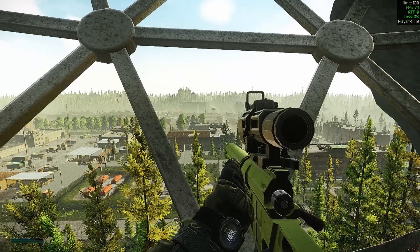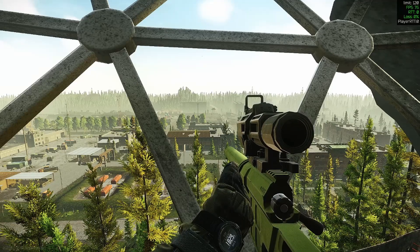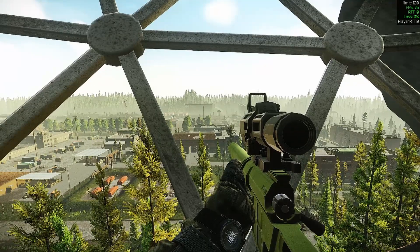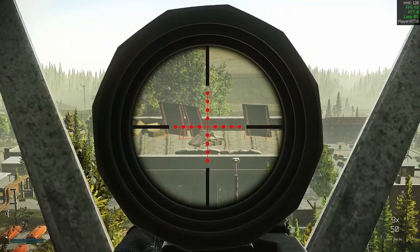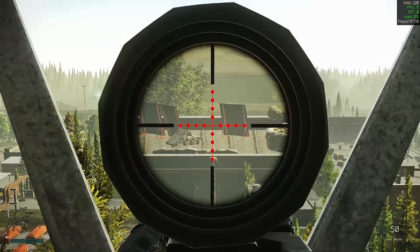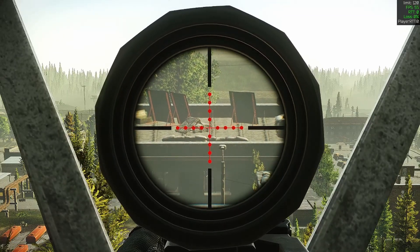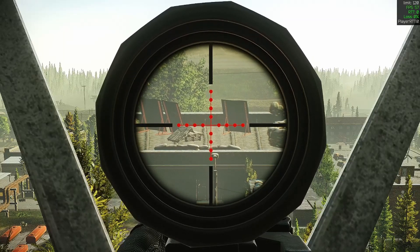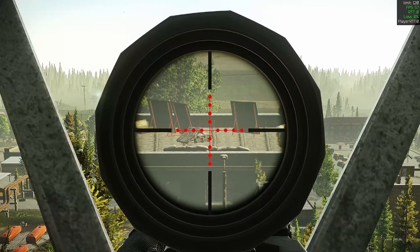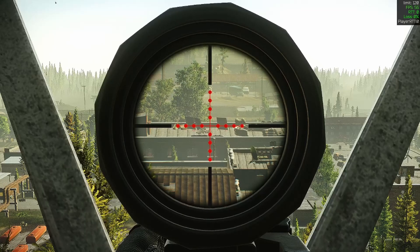Everything about this scope specifically is going to reduce your FPS. This really bothers me when I'm sniping because if you're not getting that full frame rate, it makes hitting moving targets a lot harder. The reason this is happening is because what you're seeing through your scope is being rendered twice — once normally, and then again when you scope in at that magnification, putting twice the load on your system while aiming down a magnified sight.